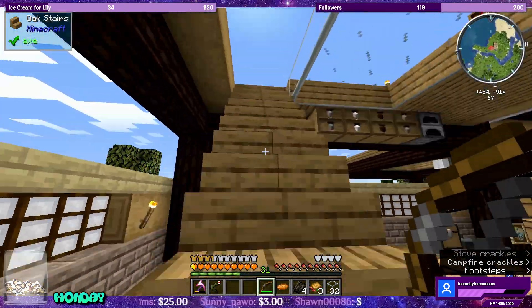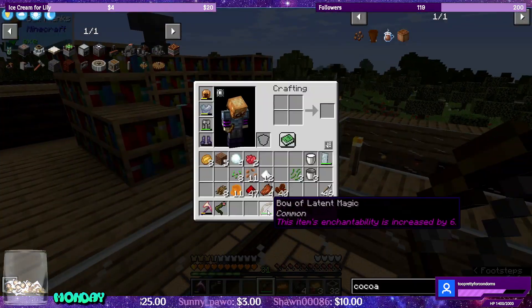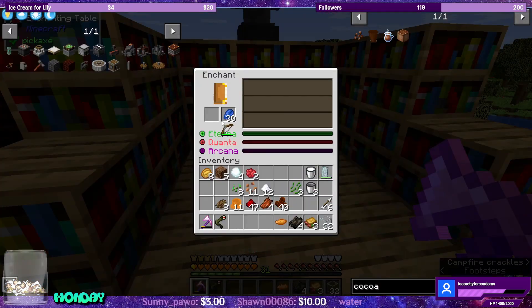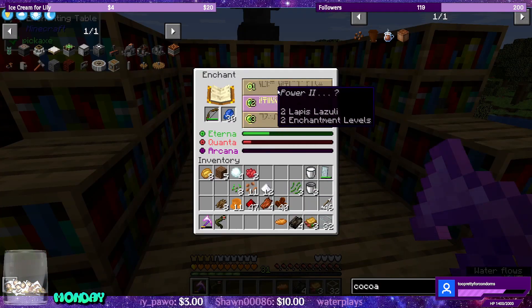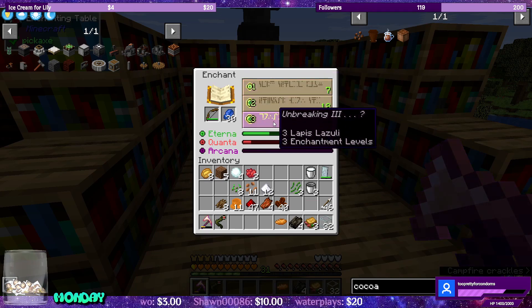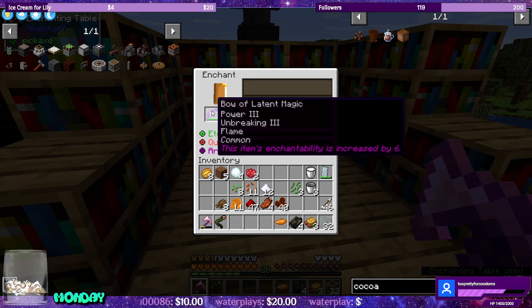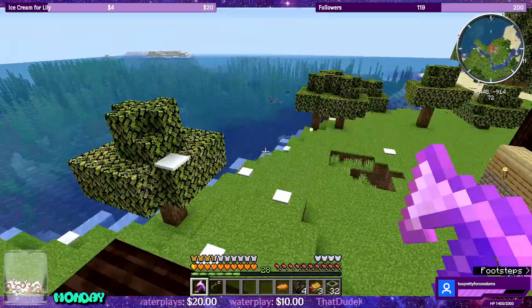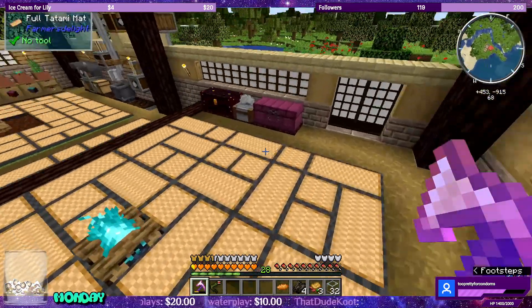Speaking of level 31, let's see what we can get on the bow. The bow says this item's enchantability is increased by six. Unbreaking three, power two — I guess. I've had bad luck with level three enchants not giving me multiple enchants. Power three unbreaking is fine. Flame is fine — I don't know if I'm going to burn down my house with this thing, but I'll be careful.